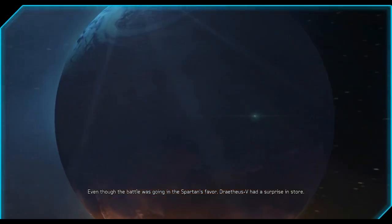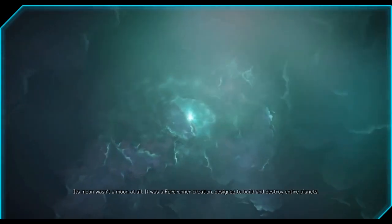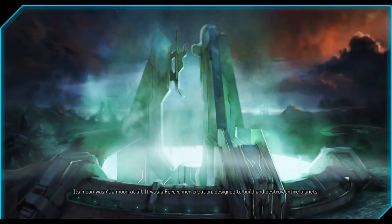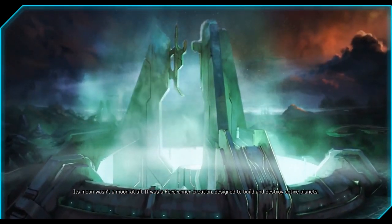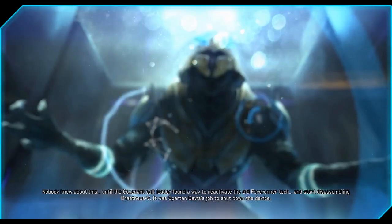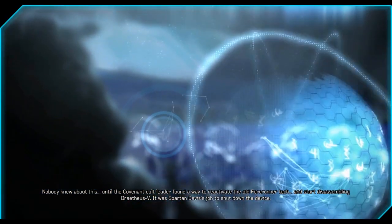Even though the battle was going in the Spartans' favor, Drathius V had a surprise in store. Its moon wasn't a moon at all — it was a Forerunner creation, designed to build and destroy entire planets. Nobody knew about this until the Covenant cult leader found a way to reactivate the old Forerunner tech and start disassembling Drathius V.